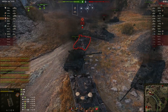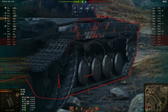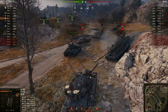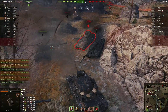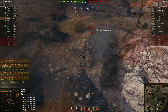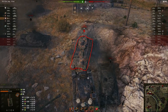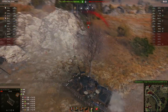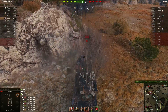He pounds one through the drive wheel for a penetration on the Object 430 — this is a Tier 9 tank and that one went through. Pounds another one through the side. The ISM just showed up. He bounces one off the ISM, just trying to keep these guys off balance. He needs a little bit of help here. Bounces one off the ISM, takes one from the 430. People are trying to help him but they missed.